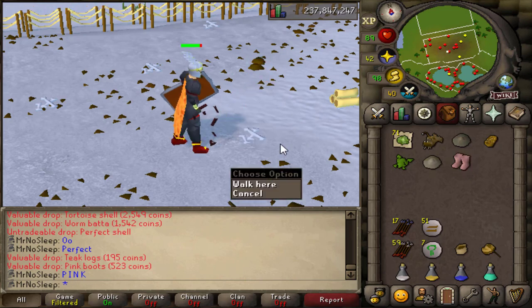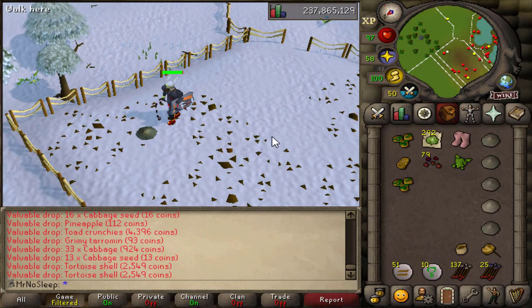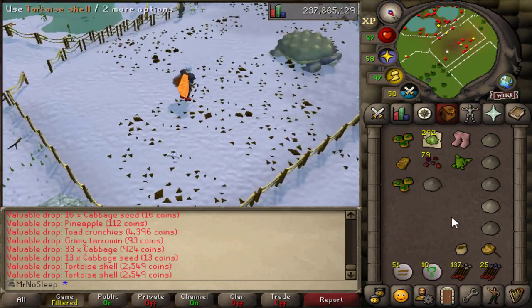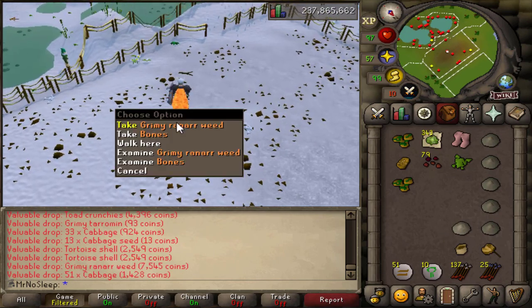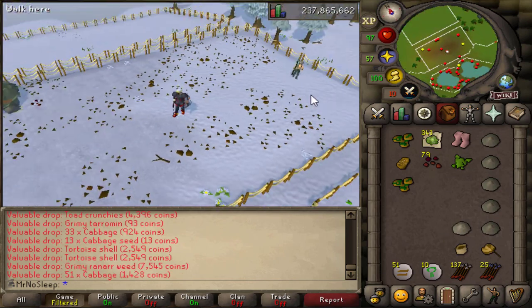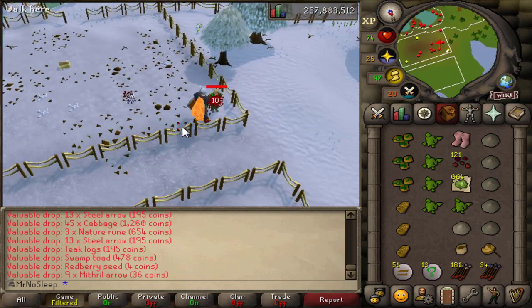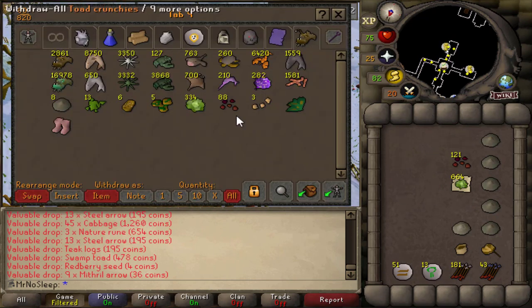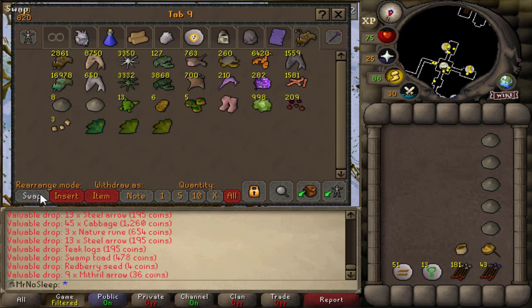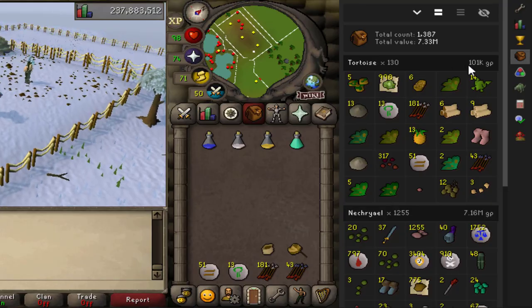The gear choice for this video was obsidian armor with the whip and dragon fire shield. I could have brought a dragon defender, but I'm just so used to bringing the DFS everywhere — it's a great shield with amazing defense bonus, very cheap for a main account. I actually obtained this dragon fire shield from a black dragon many years ago, so it's very nostalgic for me.